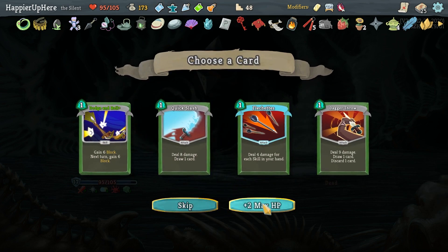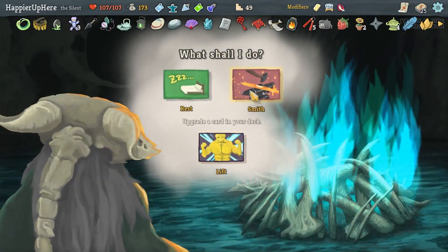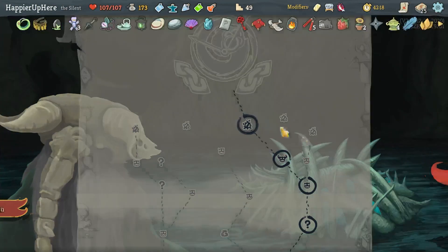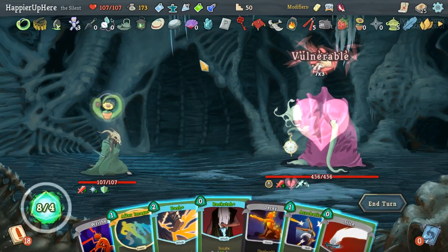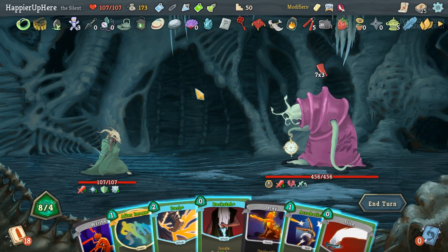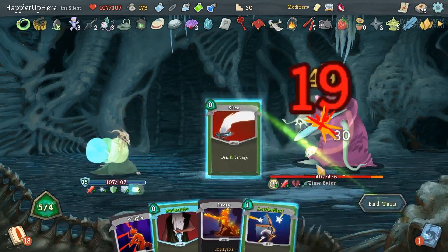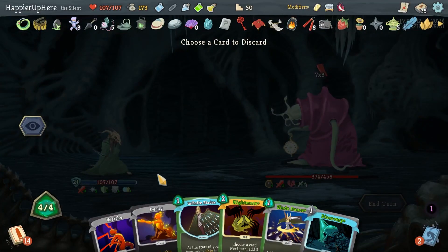Upgrade one of the two remaining cards, or let's gain strength instead. Time Eater — I do have a great set of potions so let me not despair. Let's drink the Essence of Steel and save the rest for later. 21 incoming with weakness — let's do After Image, Dash, then Slice and Backstab. I'm fully defended already but let's see what I can get. I'll keep the Nightmare until I get Wraith Form. Let's do Infinite Blades.